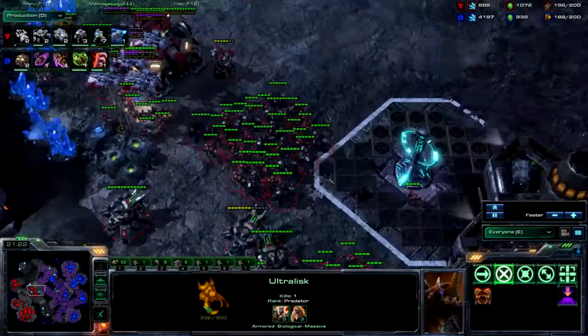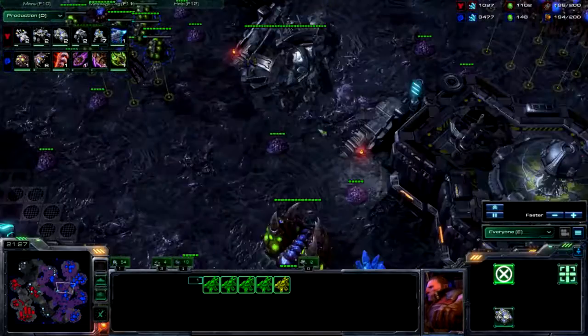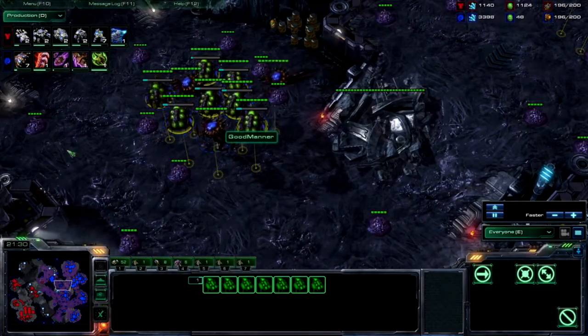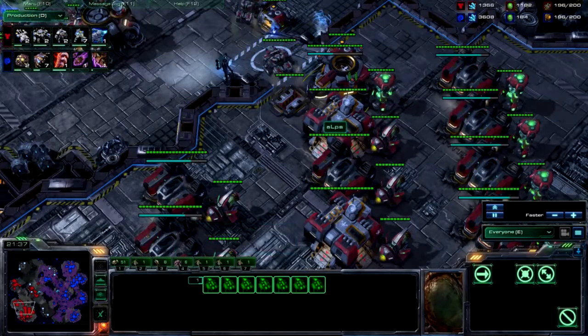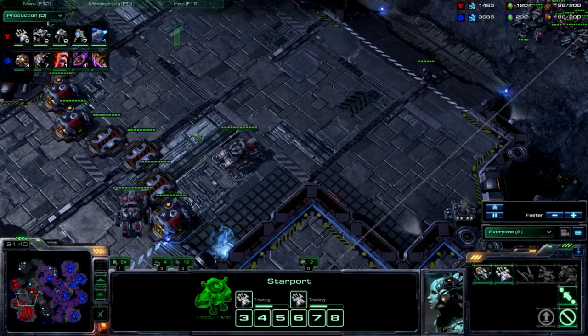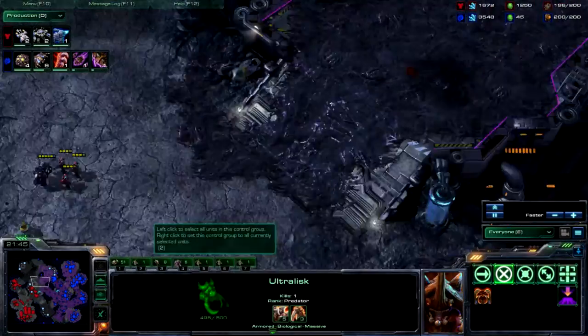At the same time, the reason I'm okay with showing ultra-ling constantly is that I know I'm transitioning into broodlords. I want him to keep building tanks and marauders, which is actually what he's doing. I don't want viking production — I don't want him adding starports. If I just keep showing him these units, that's good for me.